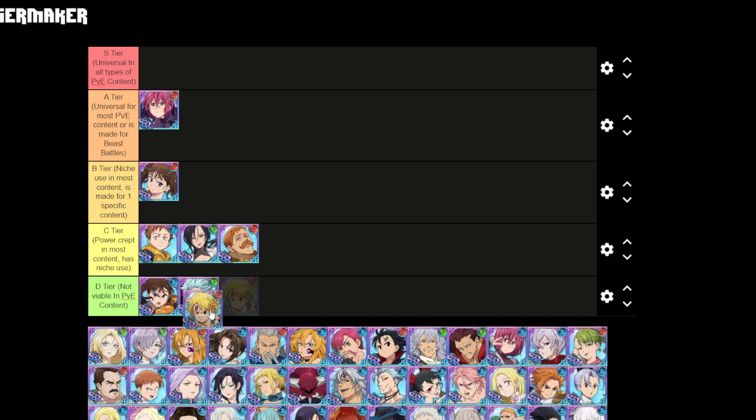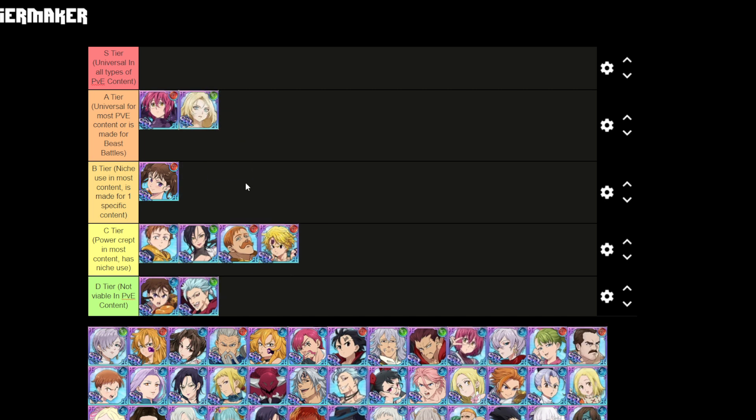Red Meliodas was the main unit for Crimson Demon but has been power crept. Brown Helbram will go in the universal tier — she's not just made for demonic beast battles, she's actually universal, her passive literally states that. She's usable for most content in the game that's PvE.